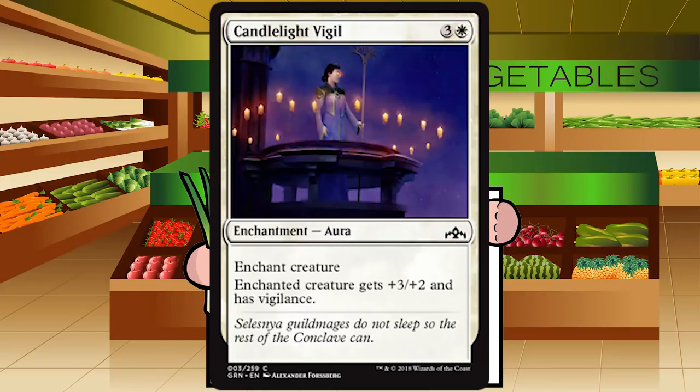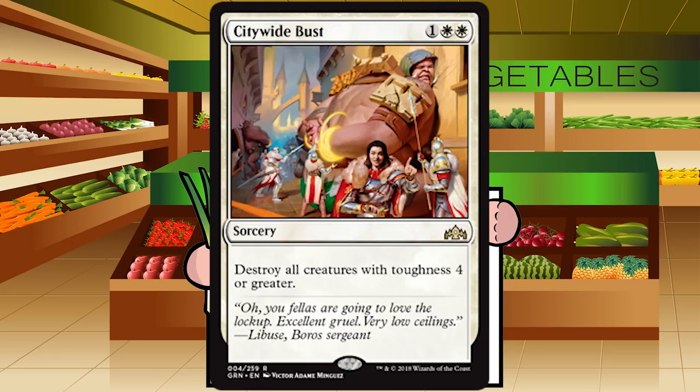Candlelight Vigil is three and a white for an enchantment aura at common. Enchanted creature gets +3/+2 and has vigilance. This is your run-of-the-mill aura — costs a little too much, costs a card in your deck, and you get two-for-one'd if your opponent just kills that creature. It'll play better on Arena in best-of-one mode, but you'll certainly lose more than you win if you're jamming a bunch of auras. Grade: C minus — cut this more often than not.